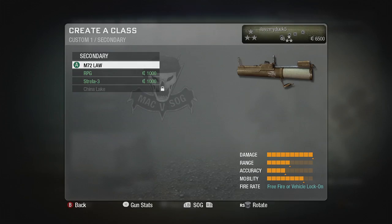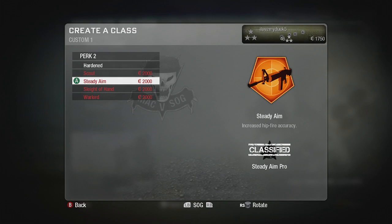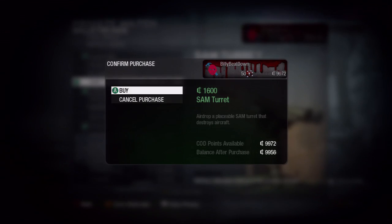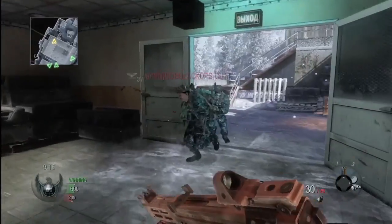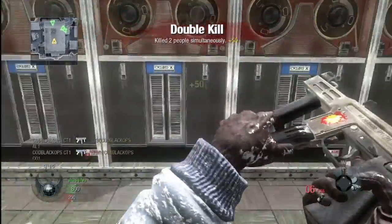With currency, you can buy weapons, weapon attachments, camo skins, customized red dot reticles. You can buy the ability to place your clan tag on your weapon, buy perks, and buy killstreaks. Everything in the game is purchasable through the currency system — it allows you to play the game the way you want to play it, especially for the first-person shooter gamer who wants to create their own online identity.